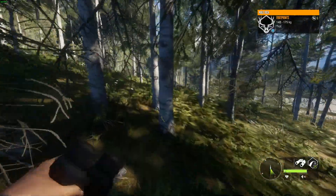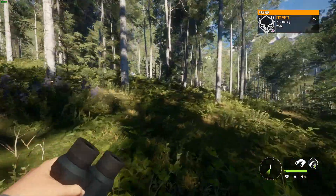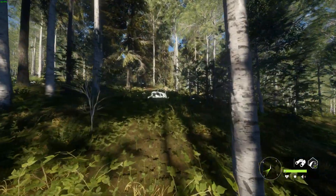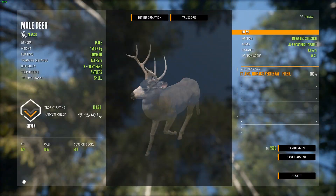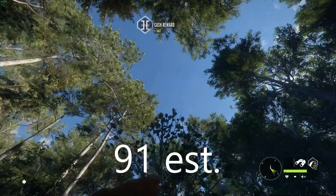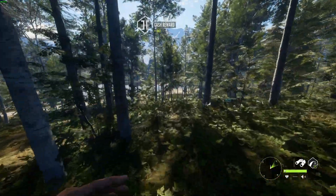There are also some almost-max-weight level 6s that are twisted and messed up as well. Here's another little three-point Mule Deer — looks pretty good, scored 183. His estimate was way below that, so the scoring estimate is still off on smaller ones.